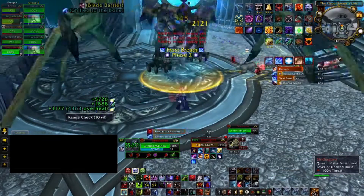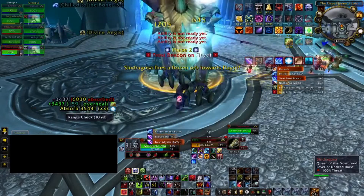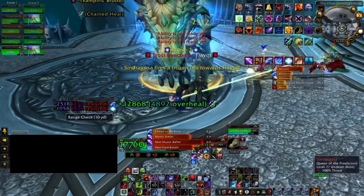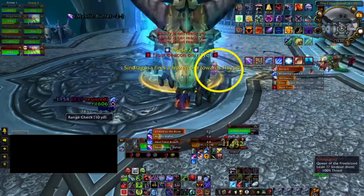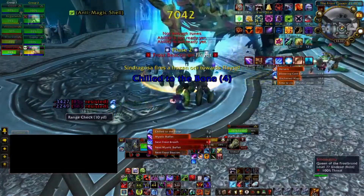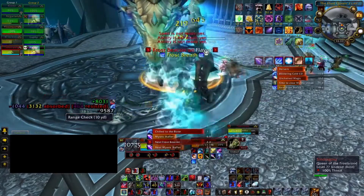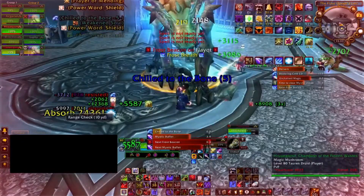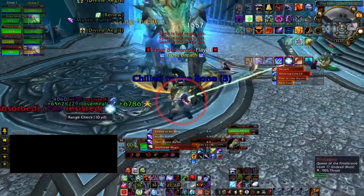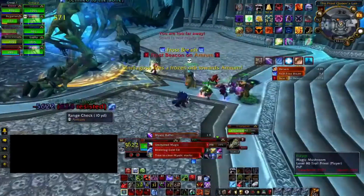For the tanks, you can solo tank the first phase and just take the damage — don't bother running away for Blistering Cold. She does an ability called Frost Breath, and when you get hit by it there's a debuff attached that can also stack. Usually a Paladin will use Hand of Freedom on you to handle that.